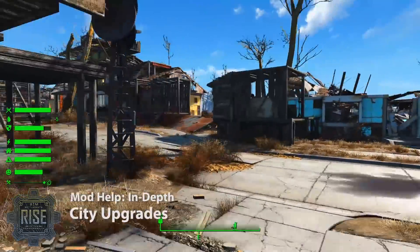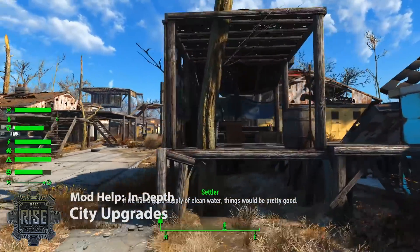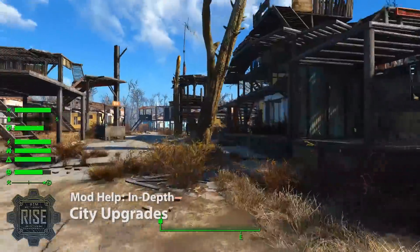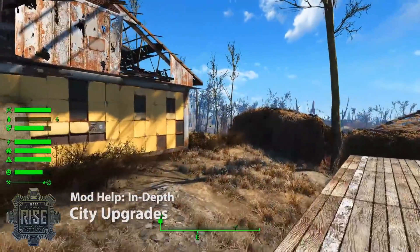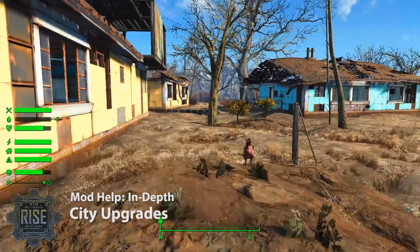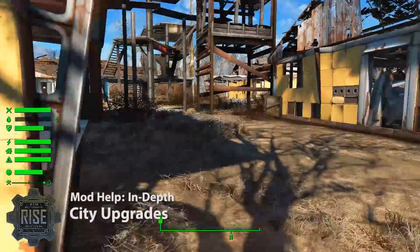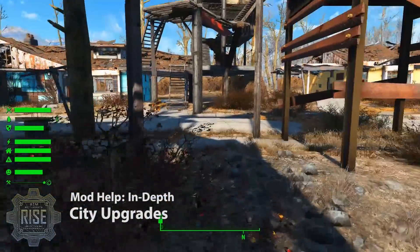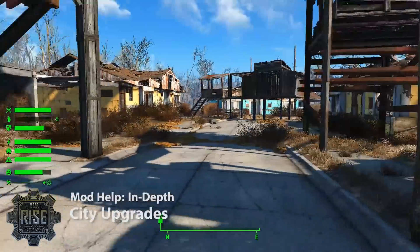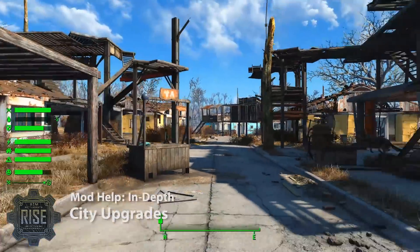The last requirement, outside of junk collected, happiness, and time, is the plots themselves. As settlers move in they'll start building plots — you can see we've got an interior marshal plot built over here, and wandering around we'll see settlers have started building various plots in different locations. Each city plan has a certain number of plots in it, and once they've built all of the plots in the design, that will make them eligible to go to level one.